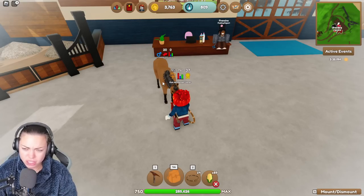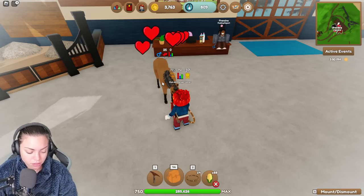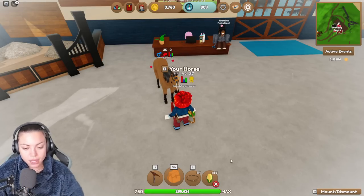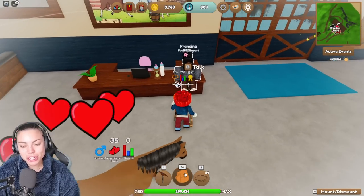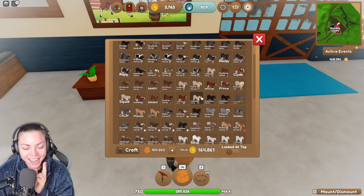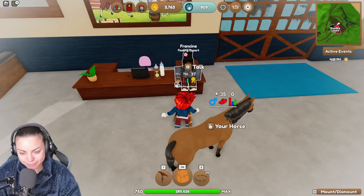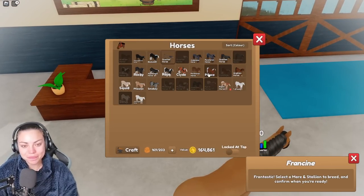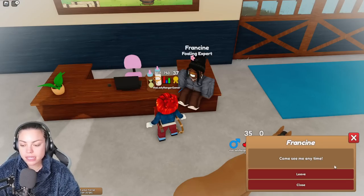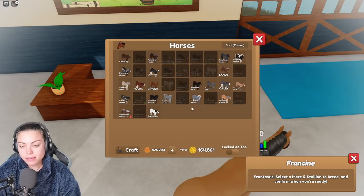...dapple buckskin — I didn't even know you could get a dapple buckskin — plus any dapple; dapple gray overo plus buckskin sabino. We have two chances at this because I only have two dapple gray mares. We have two buckskin stallions and two dapple gray mares, so that's perfect. We only have two attempts at this today, and then it's game over.